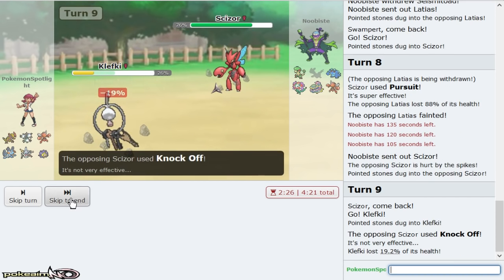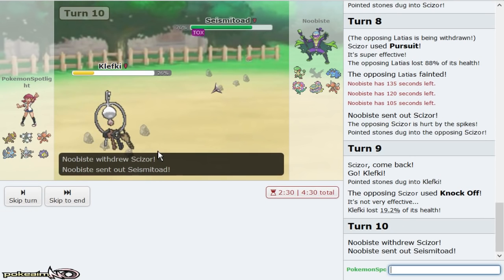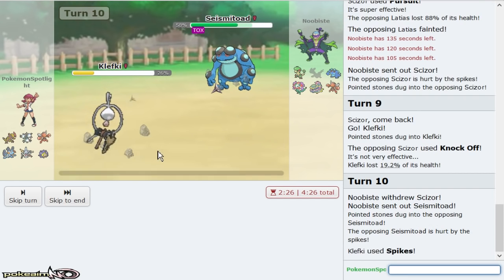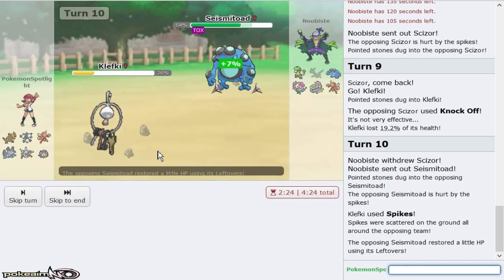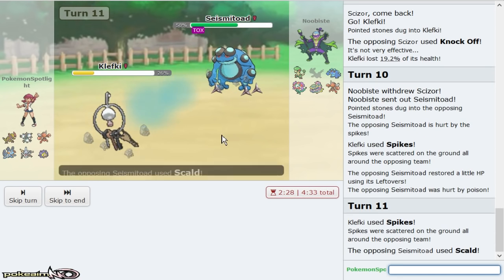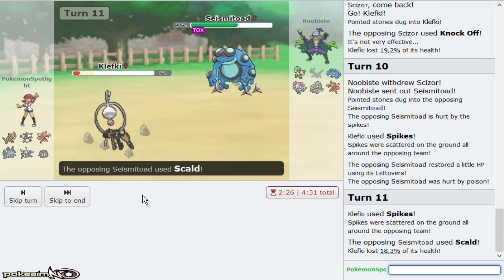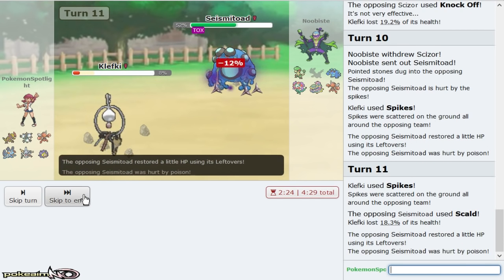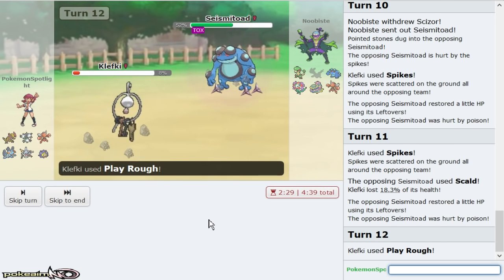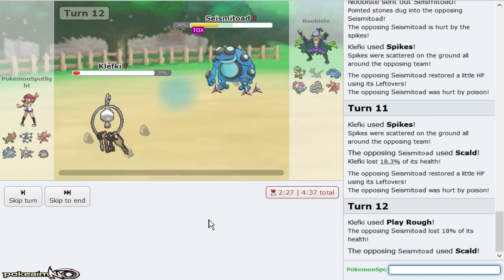He goes for Knock Off — go ahead and give me more Spikes, I appreciate it. I want all of them! I should be faster than you too. Haxorus gets to pick up a KO now.